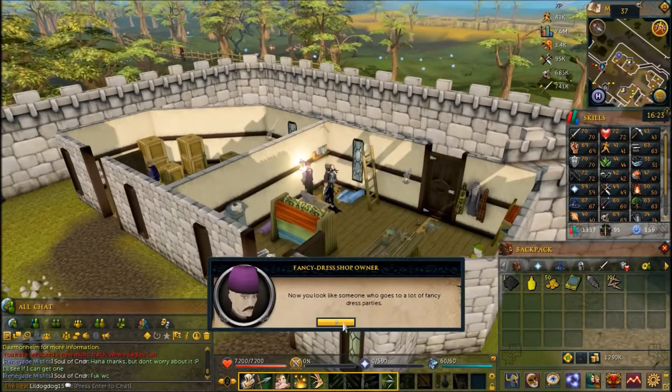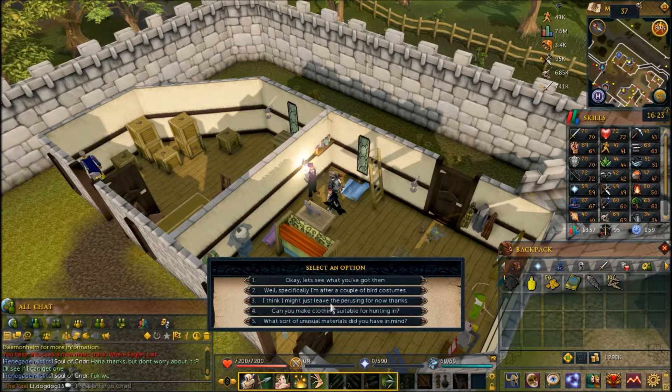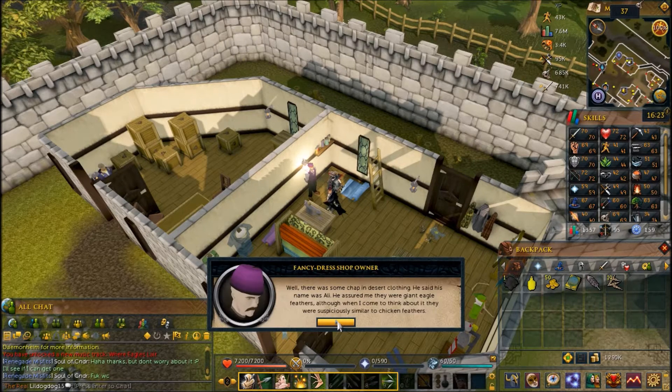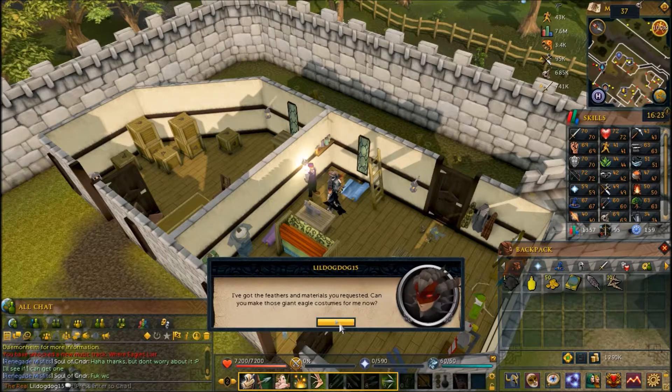Talk to the shop owner and choose the second chat option. Tell him you need bird costumes. Click through the dialog, and then talk to him again. As long as you have everything you need, he will charge you 50 coins for the two costumes, and you can head back.